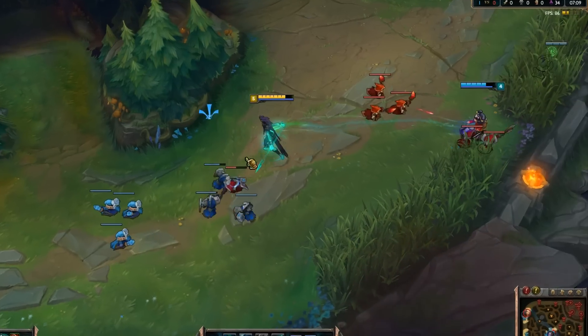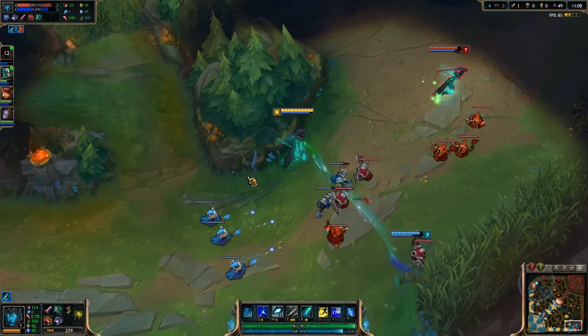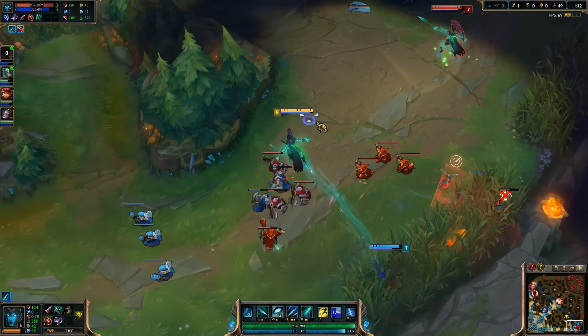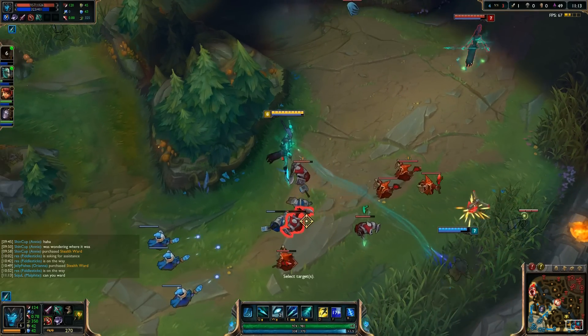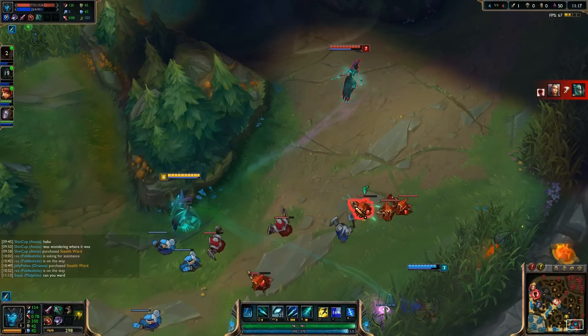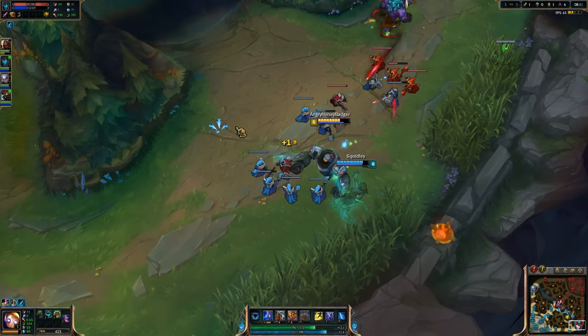Another great place for a ward if your team is running teleport is behind a push in enemy bot lane. Make a mental note of enemy wards in the bushes so you do not make the mistake of overcommitting and getting teleported on. A teleport from any top or mid laner can create an almost impossible situation for the other team to escape from. This ward can also be helpful to keep vision of enemy junglers trying to gank through lane.